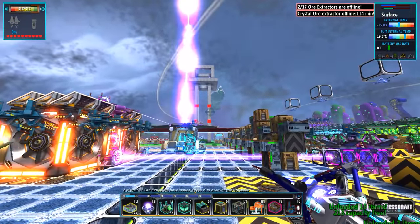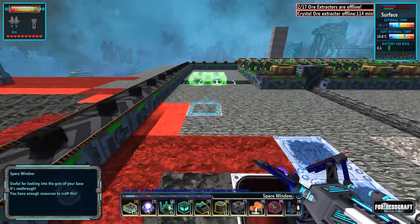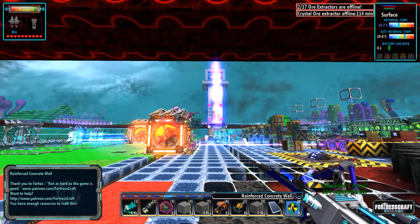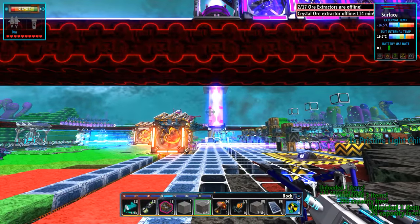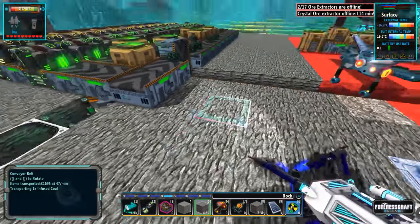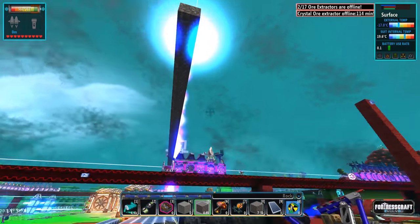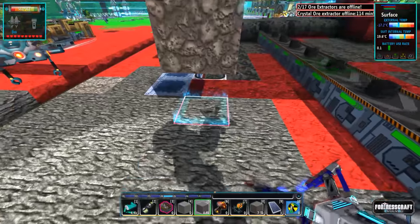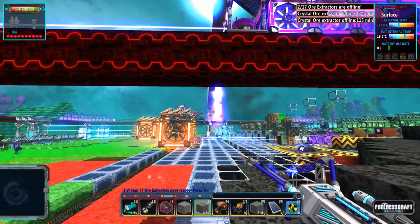So I think what we're going to do is another watchtower on the other side of the base. Let's get started with that - I want it to be in kind of the same location, equal and opposite. I'm just going to build something basic here to get an idea of where we need to start. We're going to do another elevator going up to make it kind of fun and interesting, so let's start it here.